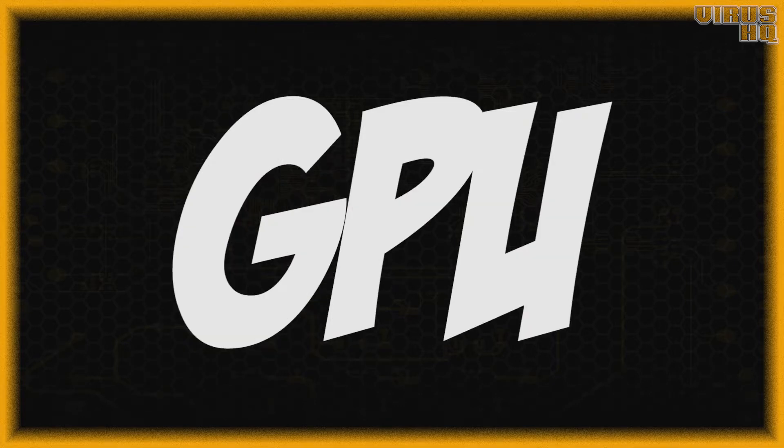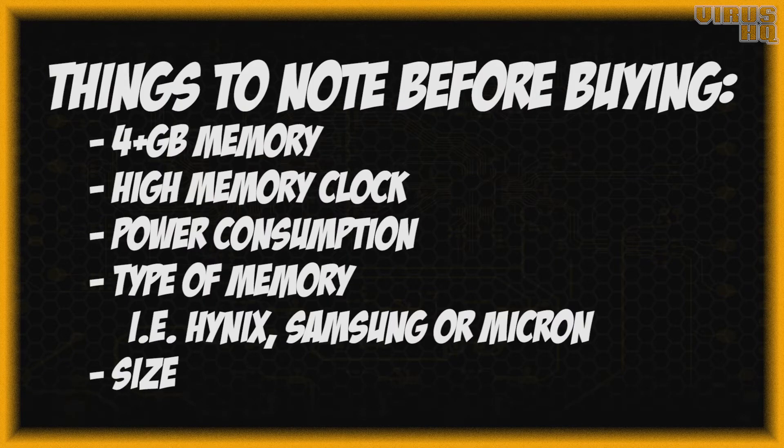The first thing we'll talk about is the GPU. Things to consider before buying a GPU: mining requires 4+ GB of memory because mining works on storing or calculating algorithms, and those algorithm sizes can exceed 3.5 GB. Next is a high memory clock, then low power consumption — this is important because these cards will be running 24/7, so lower power consumption means lower electricity cost and higher profit.